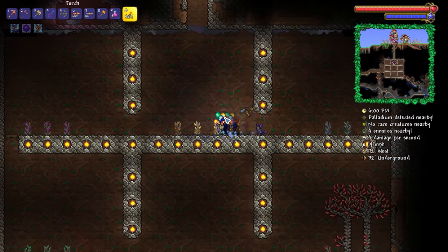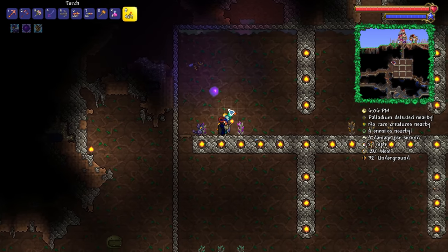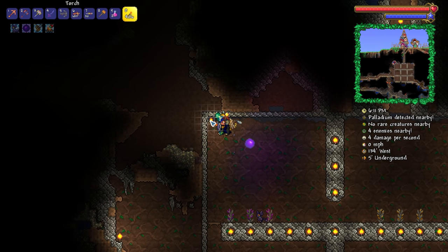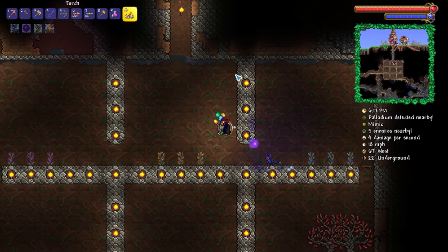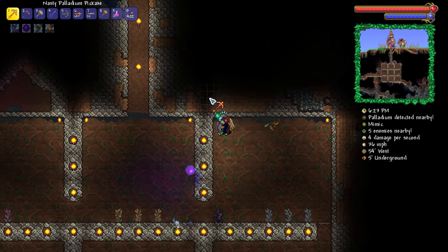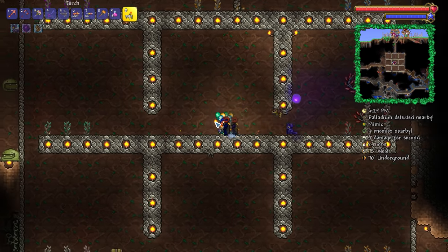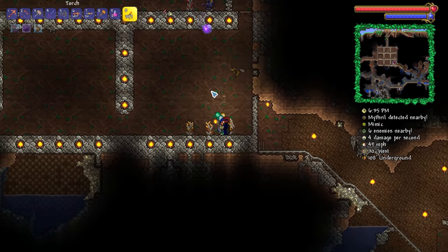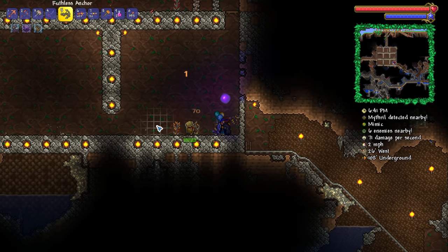There is black background going on — I do not understand. I feel like Minecraft and Terraria are just both games that have you in a state of perpetual confusion. There we are — topaz tree! We've got two trees already growing. Fantastic. Not done too bad, are we guys? Hey, there's a mimic here — 143 damage, that's actually a pretty high amount.